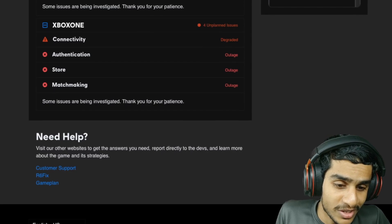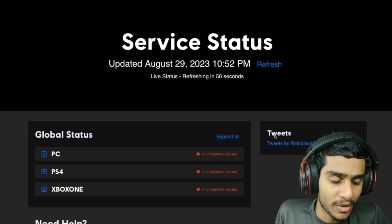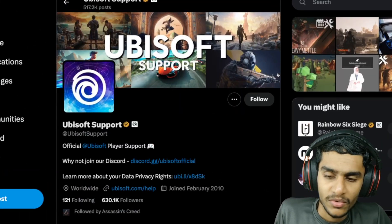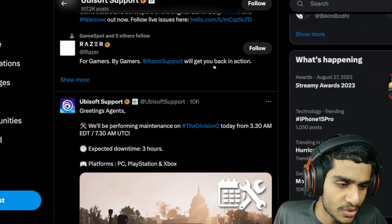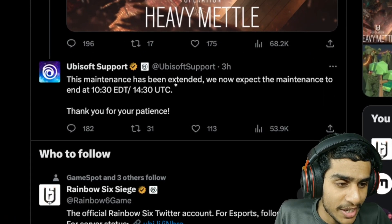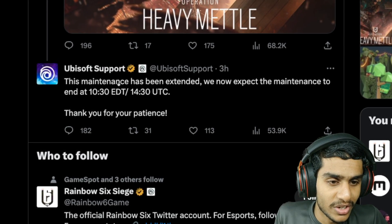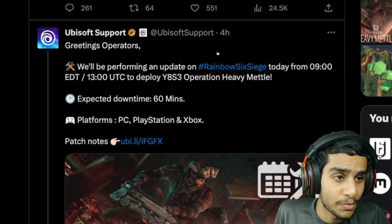The game is down on pretty much all consoles and platforms. On the Ubisoft support Twitter page, the latest tweet from three hours ago says the maintenance has been extended — they now expect maintenance to end at 10:30 EDT or 14:30 UTC.